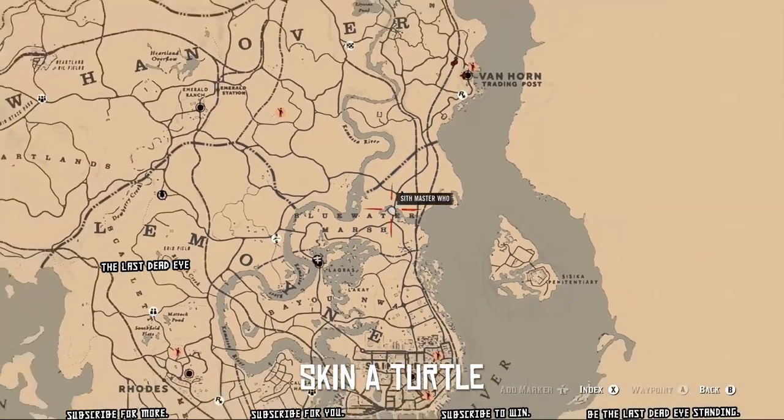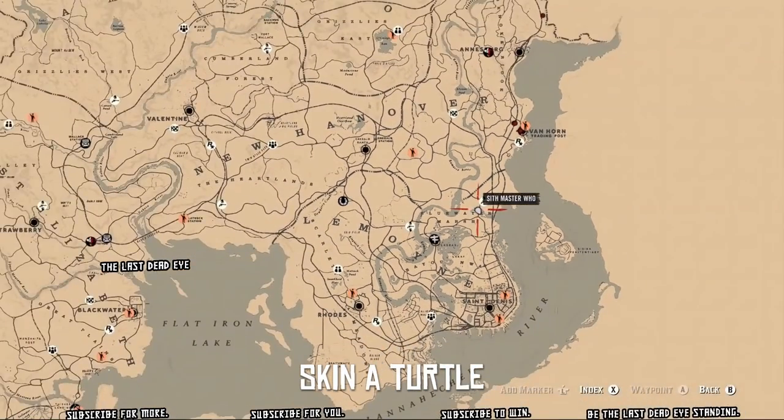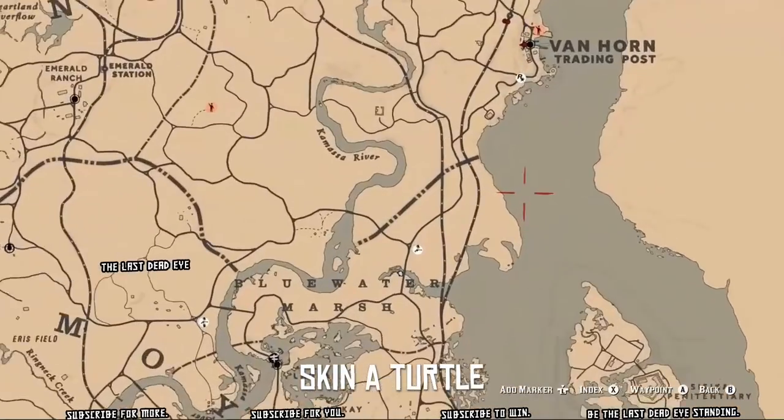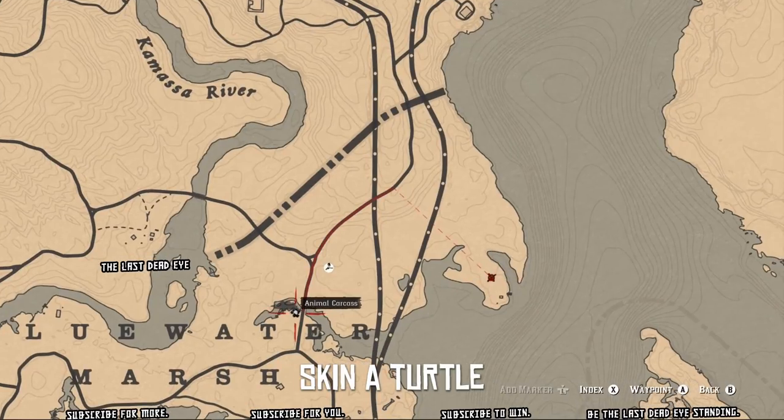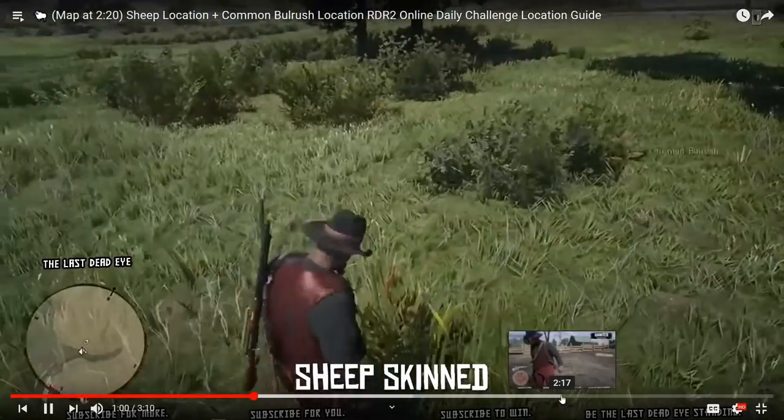Here's a map showing the location — we are in Blue Water Marsh, just north of San Denis, actually in between San Denis and Van Horn. You don't really need to pay to fast travel; you can get over here just by free roaming to Lemoyne. It's such a small area you can just run right over from your free roam spawn and get here for free. I hope this helps you out.